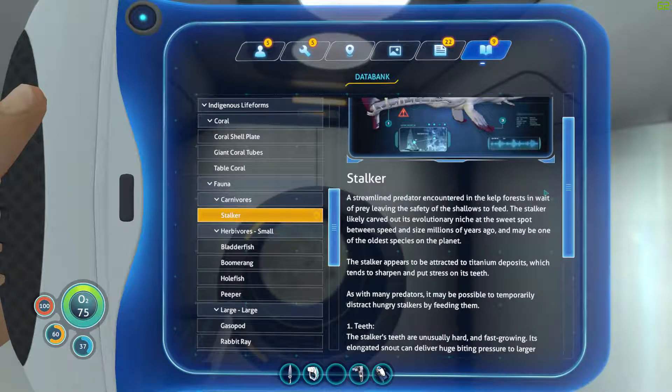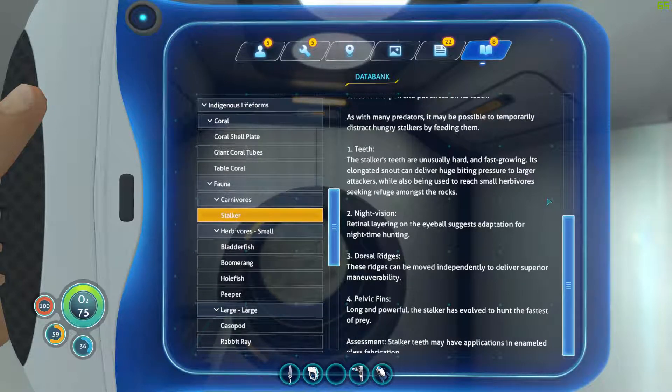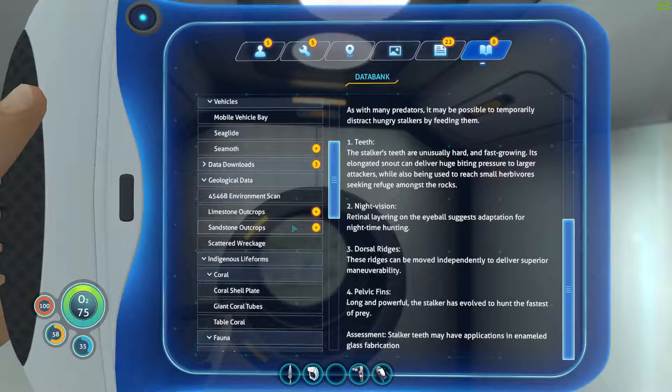Stalker - yeah this guy is scary. It appears to be attracted to titanium deposits which tends to sharpen and put stress on its teeth. As with many predators, it may be possible to temporarily distract hungry stalkers by feeding them - you can actually feed them fish if I'm not mistaken. The teeth are unusually hard and fast growing. Elongated snout can deliver huge biting pressure to larger attackers. It's got night vision, dorsal ridges, pelvic fins - but its teeth are actually an item it can drop and they're useful for us.